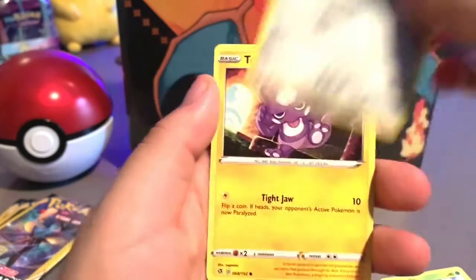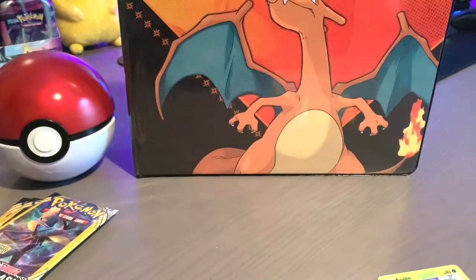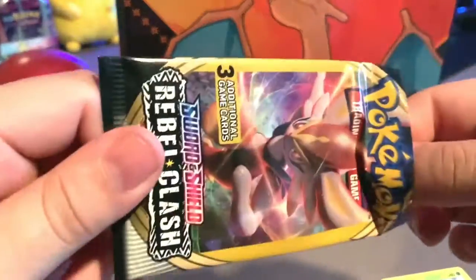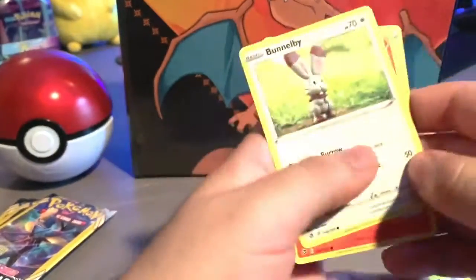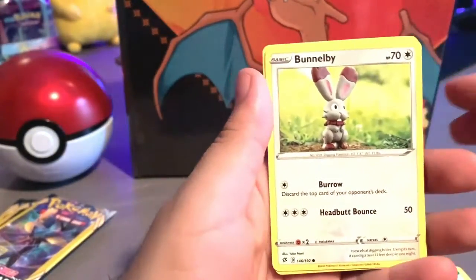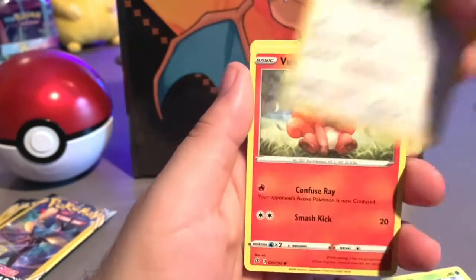We have a Bronzor, Toxel, and a Psychic Energy. And here's my final pack from the Dollar Tree packs — it is a Bunnelby, I think that's how you say it, I might be wrong, Bulpix, and a Scope Up Net.